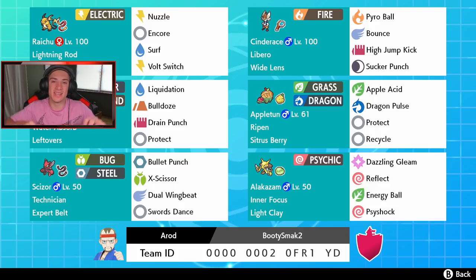In the final two spots are our showcase Pokemon. We've got Scizor rocking out with Technician as its ability — a really good ability for low power moves like Bullet Punch and Dual Wingbeat. Since they're below 60 power, Technician boosts them up to 60 base power. So first-turn priority Bullet Punch with STAB hits for 60 base power. It has Expert Belt, Bullet Punch, X-Scissor — also STAB — Dual Wingbeat, and Swords Dance. Dual Wingbeat hits twice, so it can take out Pokemon through Focus Sash.